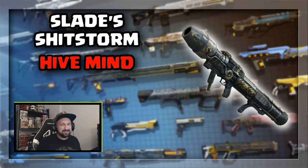The rocket launcher now — the Slade Shitstorm drops in Hivemine also. I don't have that one. I think it looks awesome.